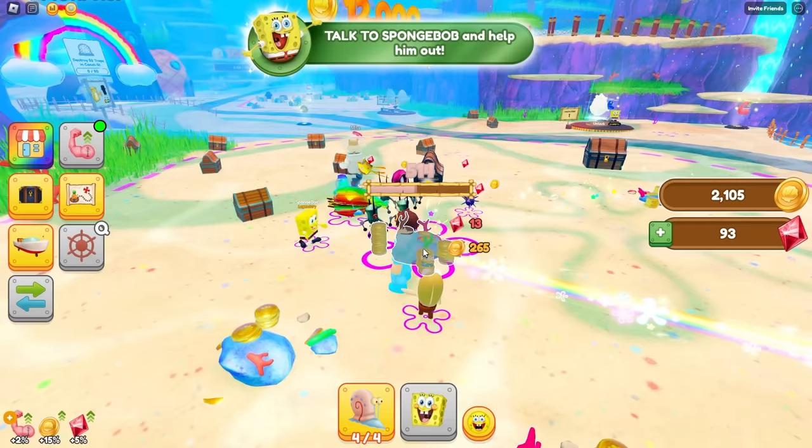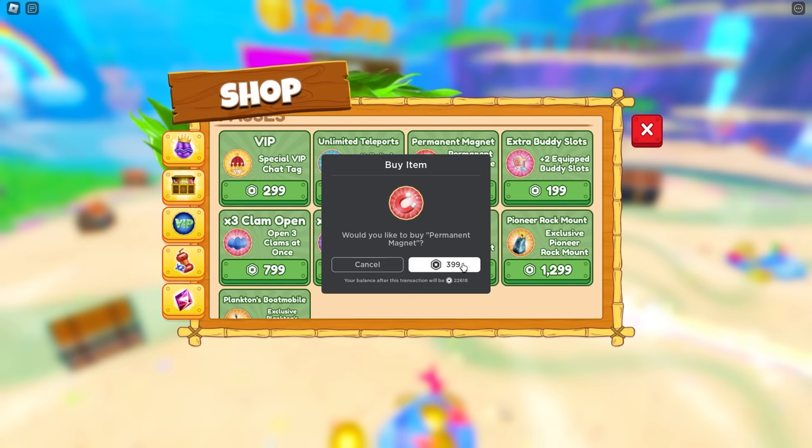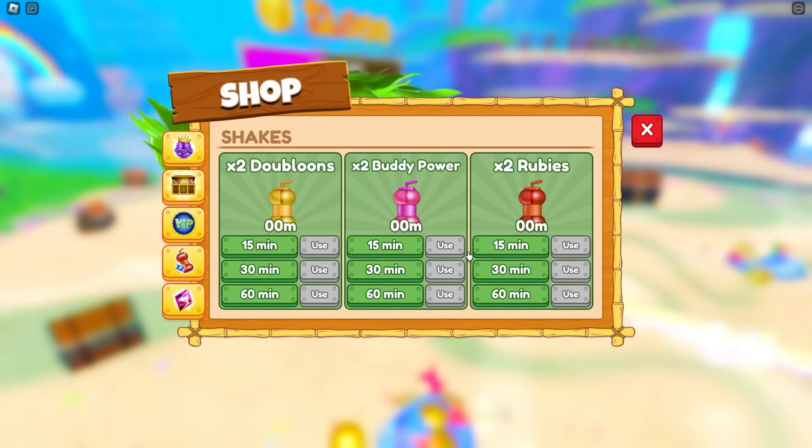What? Mia has to try hard. I'm just going to go to the shop and see what I can get. And look, there's some passes here. You know what? I'm buying this — permanent magnet. This could give me a magnet for all the loot around me. Let's do it. 400 Robux — buying it! I will destroy you guys.